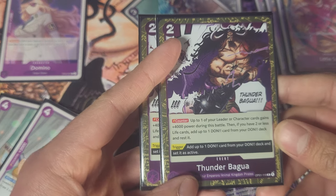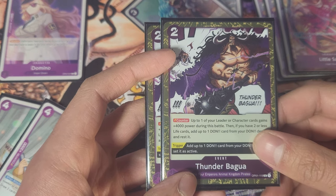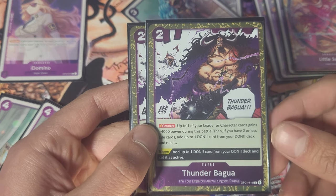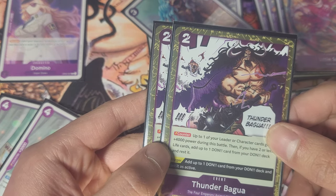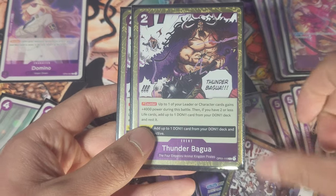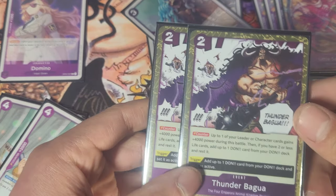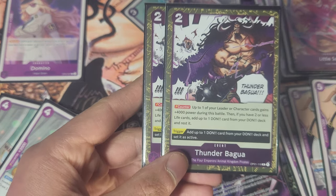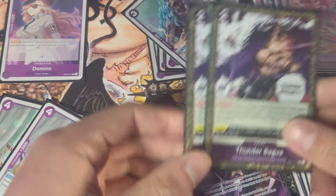Then we got Thunder Bogla. This is a two-cost event — if you have two or less life it gives you one Don rested along with 4k power. If you're not at two or less life it won't give you the extra Don, but it still gives you plus 4k. A lot of times people expect you to play Jet Gatling or Judgment of Hell, both plus 3k, so having Bogla will throw your opponent off. They'll swing 3k over to get a kill or take a life and be surprised by the Bogla — and they might ramp you up, preparing you for a Kaido next turn.